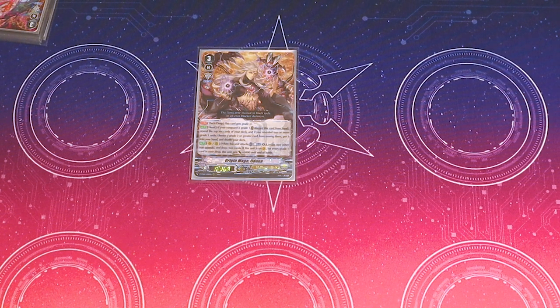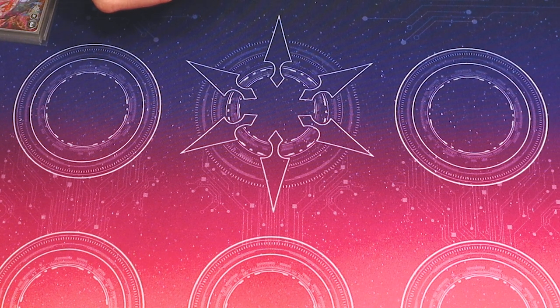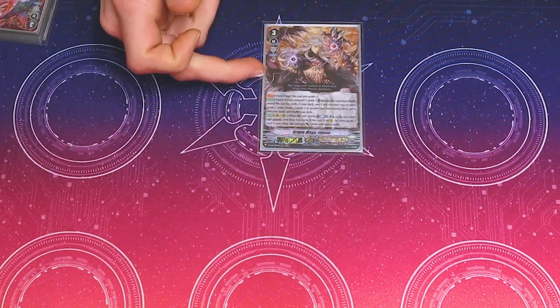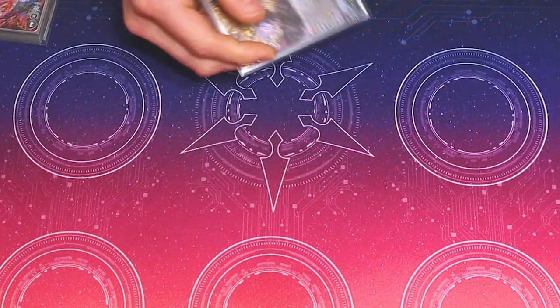For every grade 1 Rear Guard in your drop, you draw 2. And if it's on Vanguard, for every grade 1 unit it gets 5k. So it's, like, bad. But in general, use it for its grade 1 aspect. The second skill is really helpful early game as well. But you don't want to run too many.